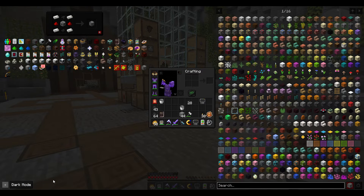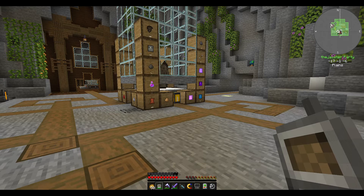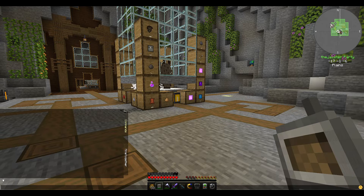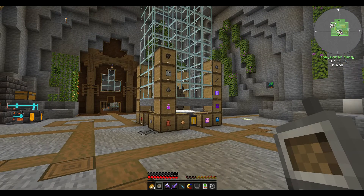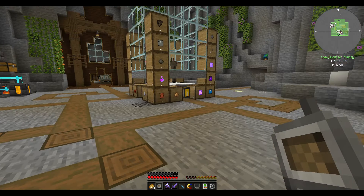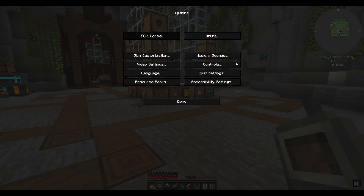There are also times when tips will show up at the bottom of the screen. When you first load the pack up and it's showing any tips, pay attention to those because they do help out — they tell you about light levels and different things you can do to get things in the mod pack. Not every mod pack has those.